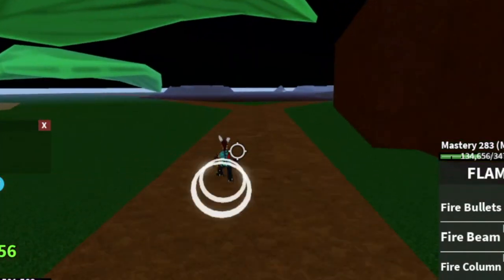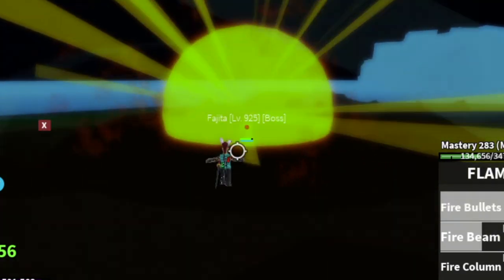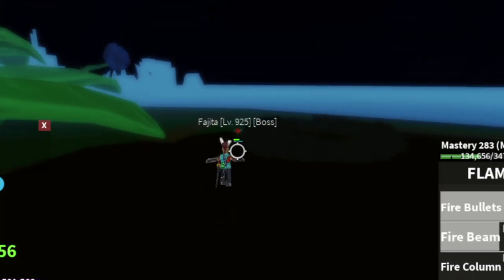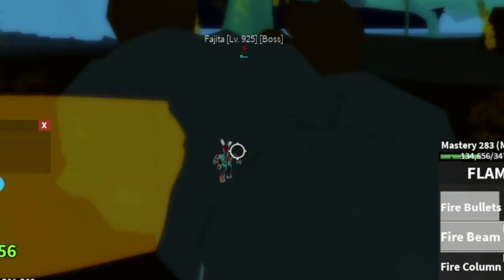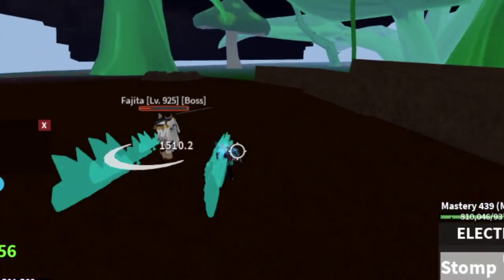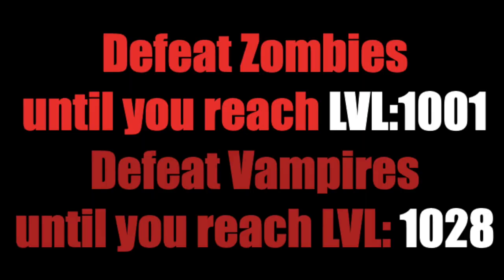The only boss that gave me some concern is the last boss — Ice Admiral. Because they're almost at the same level and he has high damage. Make sure that you equip your Observation Haki and your Armament Haki and you're good to go. This boss is almost defeated. The next area, you're gonna kill Zombies, and you need to reach level 1001. After that, you can defeat Vampires — they're in the same area.